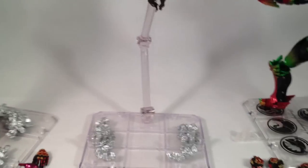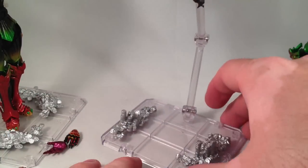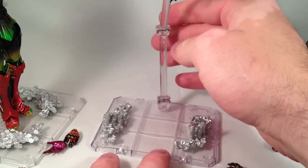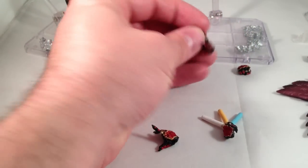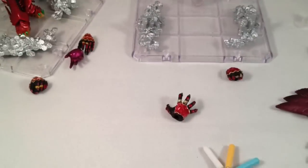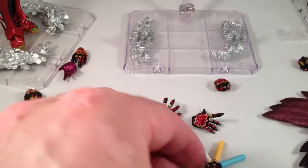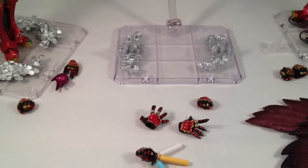This Ankh comes with a stand — a Tamashii Stage Act 4 stand — with two piles of medals that are removable. Stacks of cell medals to add some uniqueness to the stand. And a bunch of hands: a nice grabbing hand, a gesturing hand, a hand holding his popsicle things, and a fist in case you want to punch stuff. That is all.